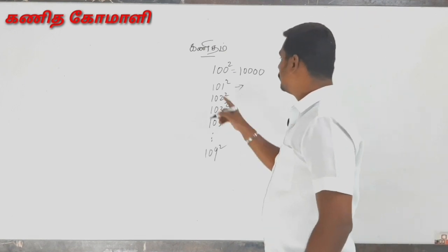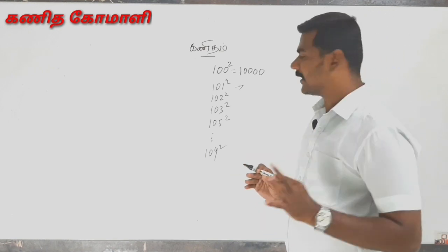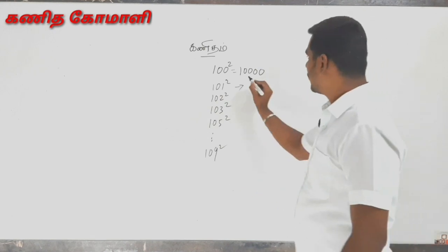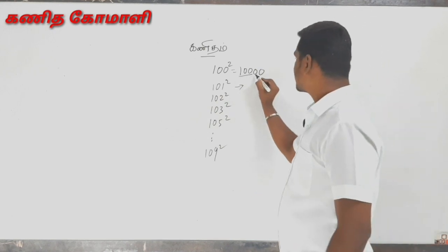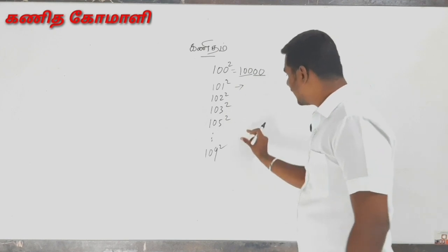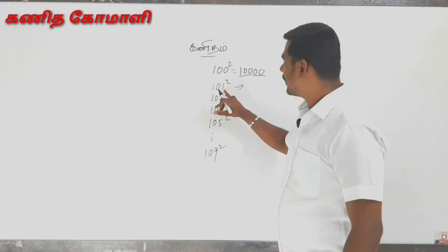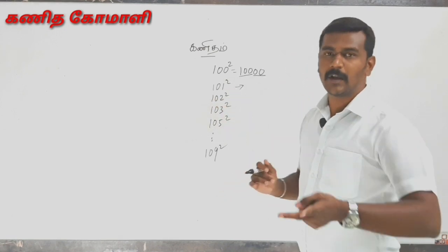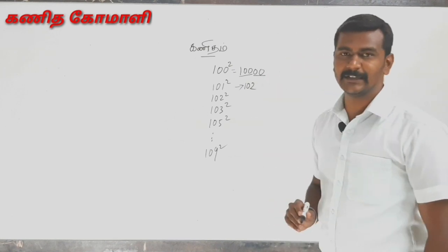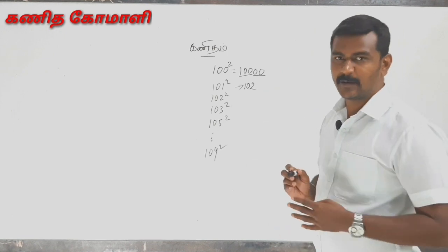Now, 101 squared. Okay, first, what is it? There is 1. That's a wrong question — that's not what you can see. We can see how easy it is.